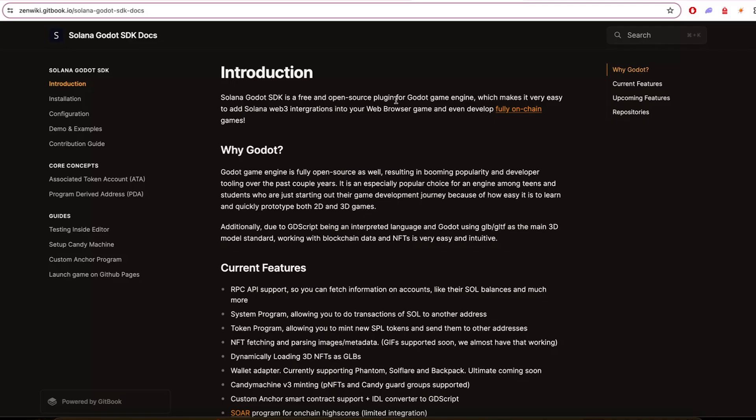As you know, we had the Game Jam recently, and some cool things that came out of it are tooling improvements. We have the Godot SDK, which is super cool now. The maintainer, Tomukas1, made a really nice video series about it — 10 videos where you can just go through and learn how to build a game in Godot.